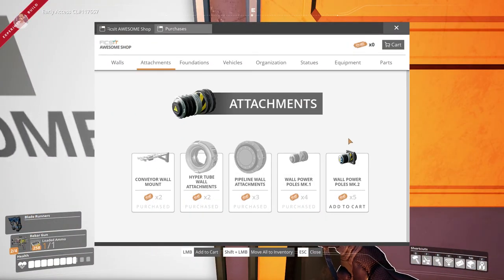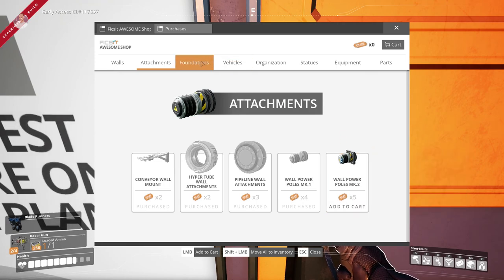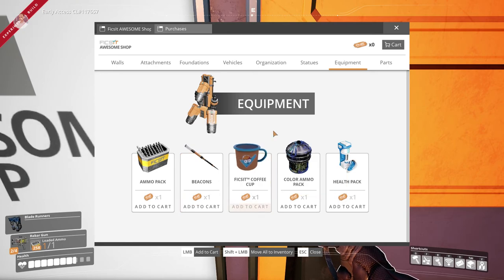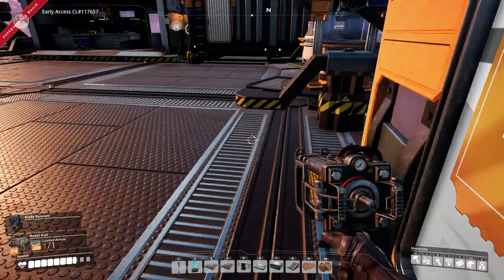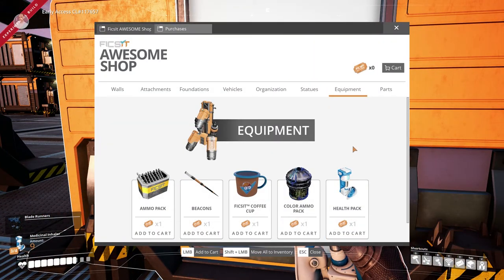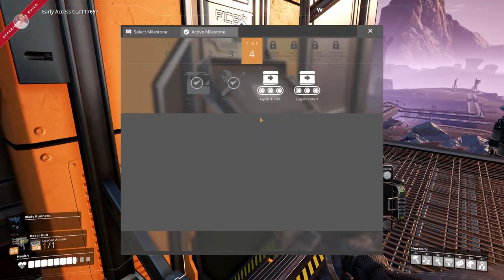They have added some new things. In the equipment slots we usually only had the beacons and the coffee cup, but now we have a color pack and a health pack. I think as you unlock things it adds them — like the asthma pump over here was added to the awesome shop once I unlocked it, which is very cool.